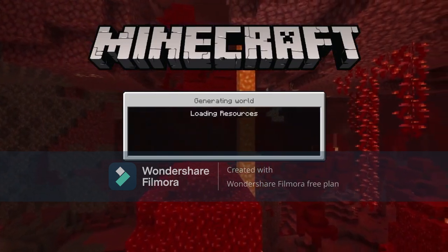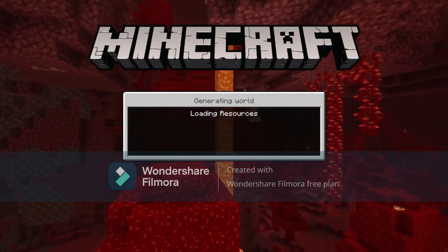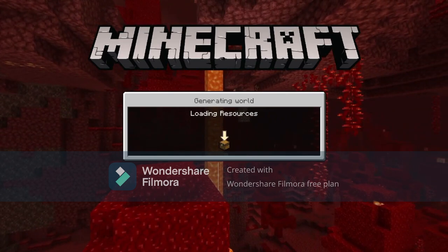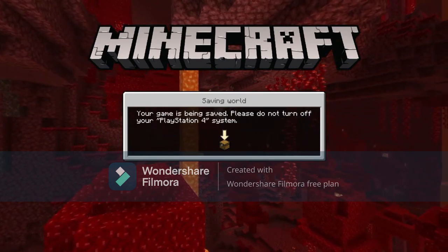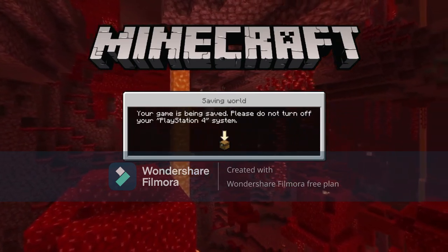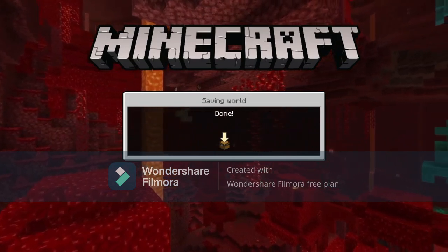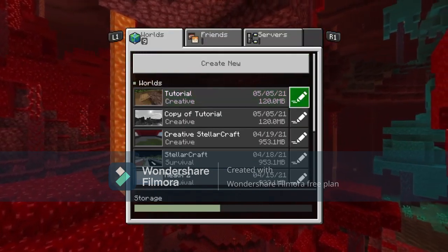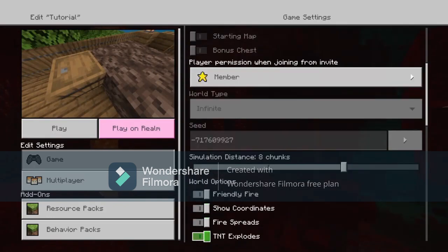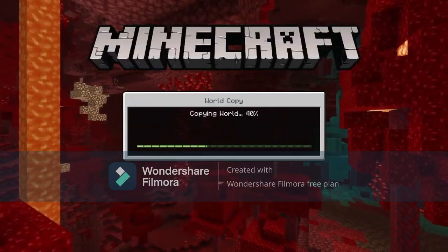Once we load back into our world, we want to make a copy or a backup of our world because we don't want your items to get deleted — that would be really bad. So we're making a copy just so if you do delete your items, you will have a copy. Make sure to make a copy. Once we load out, just click the pencil on the right side, then scroll all the way down and there's a little button called Copy World. Do not hit Delete World — just copy your world and this makes a backup.